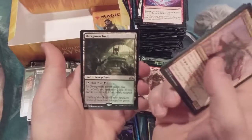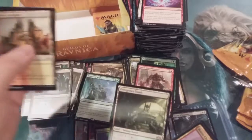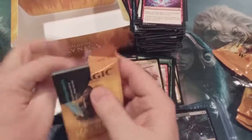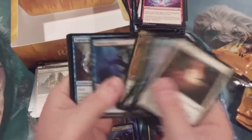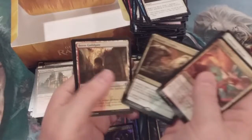Overgrown Tomb! In our 35th pack we get an Overgrown Tomb — it wasn't even the Steam Vents I was prophesizing. 35 packs, one shock land. And an Assassin's Trophy to end the box!